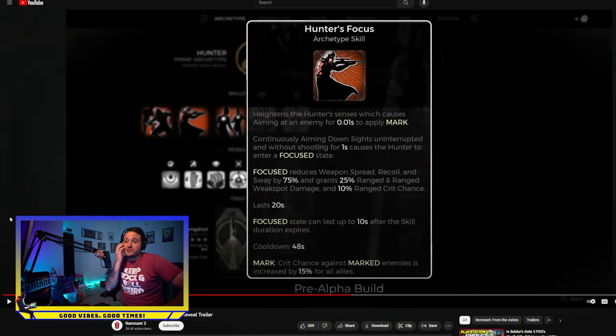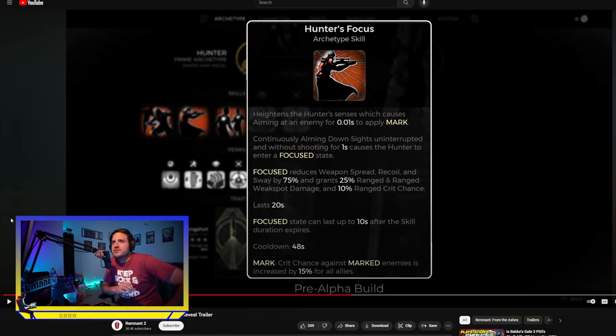Next we have Hunter's Focus, which heightens the hunter's senses, causing aiming at an enemy for 0.1 seconds to apply mark. So essentially aiming at an enemy auto-marks them. Continuously aiming down sights without shooting for a second causes the hunter to enter a focus state. Not only do you mark the enemy — giving them a 15% bonus crit hit chance for allies — but you also enter focus state, which reduces weapon spread, recoil, and sway by 75%, and grants 25% range weak spot damage and 10% range crit chance.